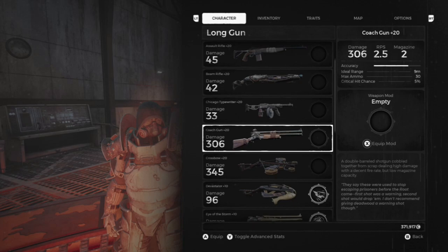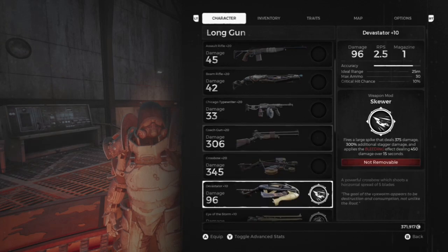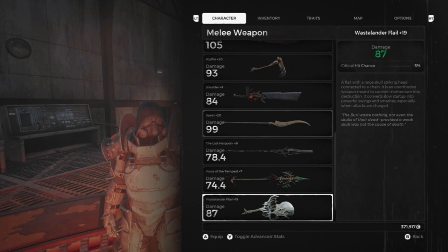The Culture Gun can be purchased from Riggs, or if you require the Cultist uniform, you get it that way. Next up is the Devastator, which is the next one up from the Crossbow, and the Wasteland Flail, which comes from the same boss.